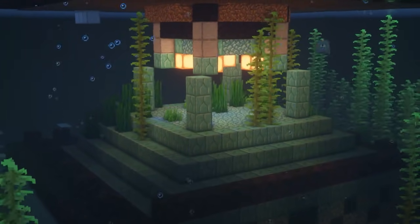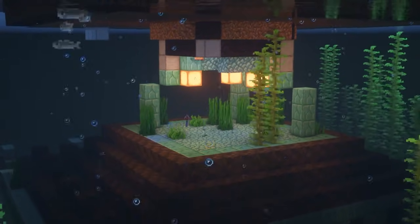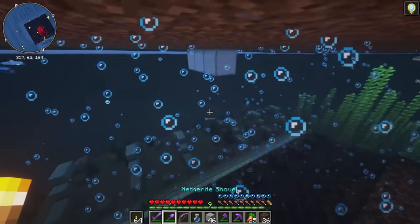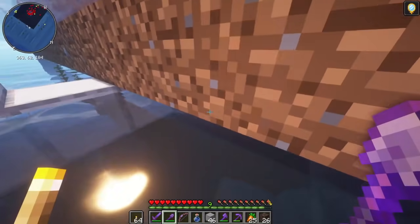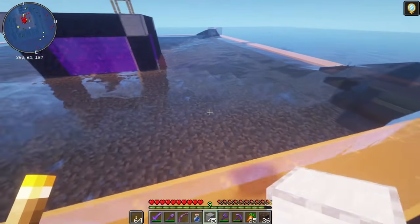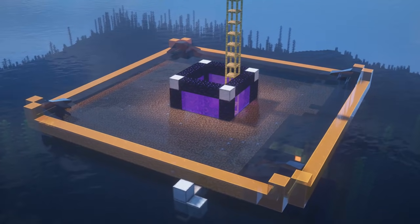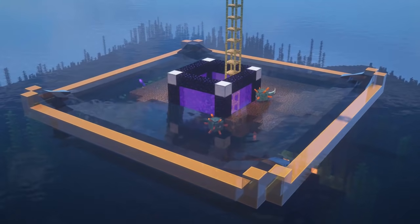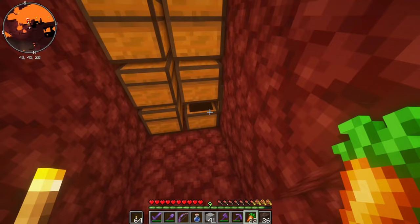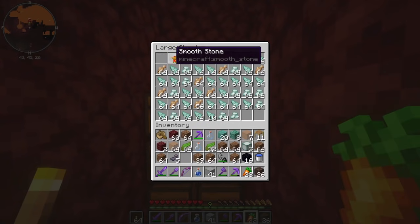Now overlay every block underneath the dirt platform with soul sand. The more of the ocean monument you remove, the better your farm will be, but just this top is probably enough. Once you're finished underlaying everything with soul sand, find your way back on top of the platform and start removing all of the temporary blocks of dirt. Be careful around the portals because if they break, the water will get in and it'll be really annoying to fix. Here's everything we got after 30 minutes — quite a lot!